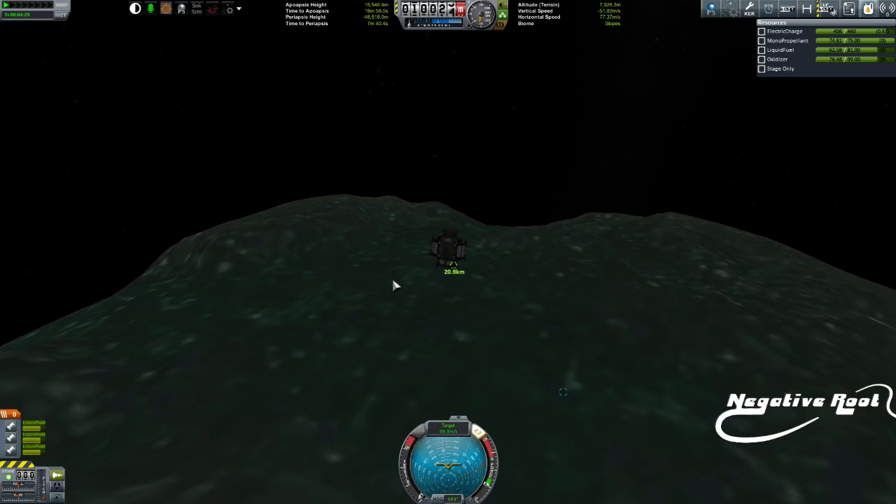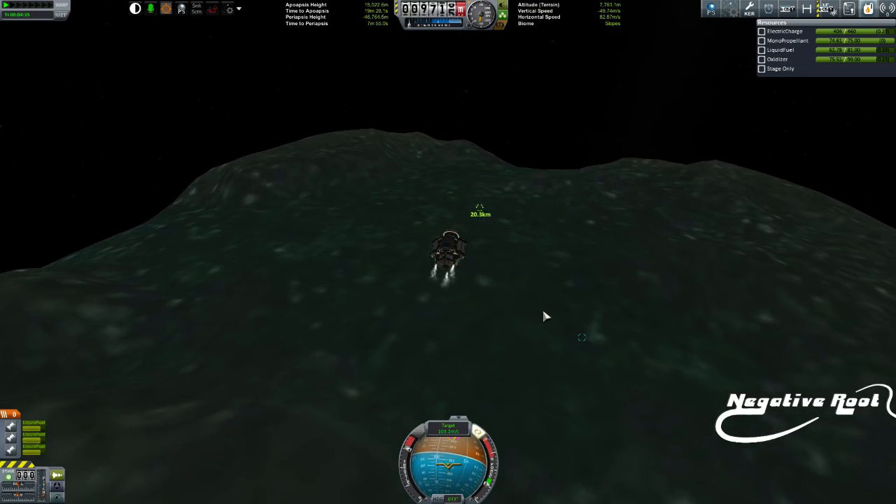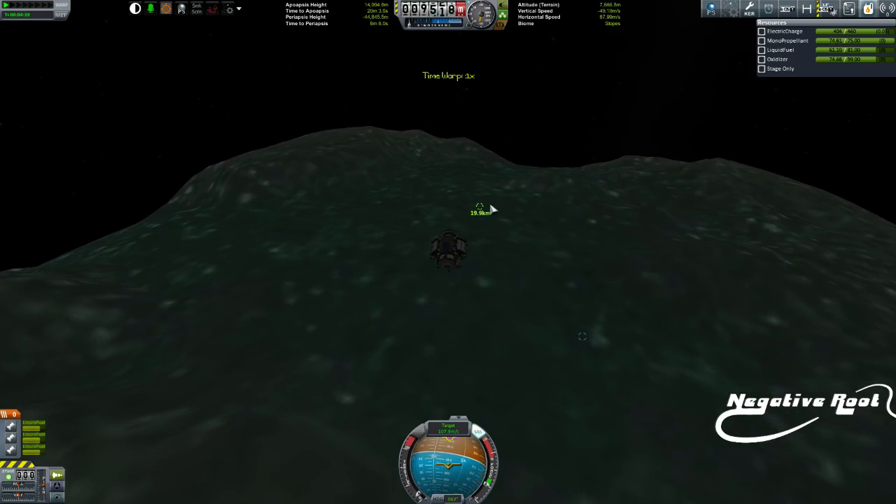The best way would actually be to be up here somewhere, because that's going to slow me down - which means I want to do something like this. There we go, that's most efficient. The reason I'm doing this is so that I can actually get over the target before I then start my landing sequence.